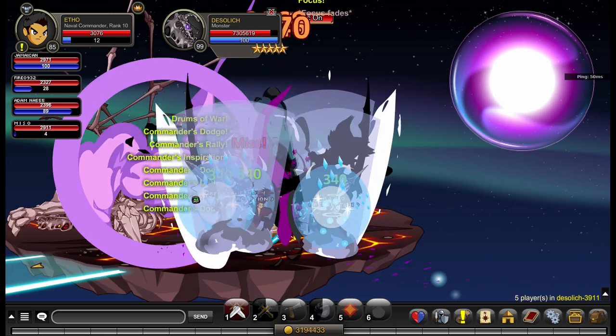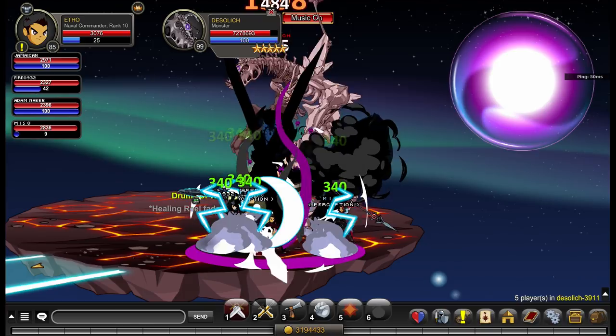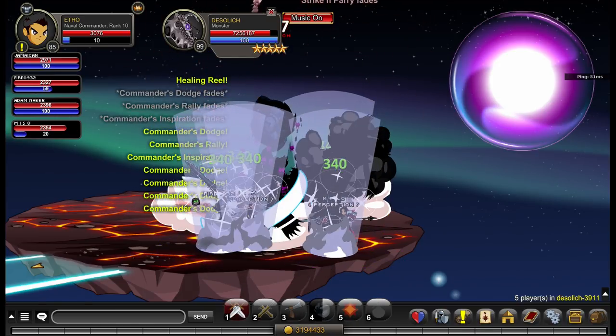The 2000 AC option can be purchased by any player, and the 100,000 gold option can be purchased by members only. Both variants of the class are identical — they both have the same abilities and same passives — so you don't have to worry about that. If you're a member you can get it for gold, and if you're a non-member then you have to buy it with ACs.